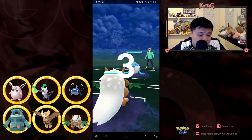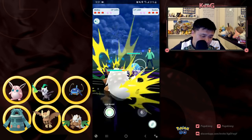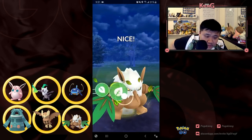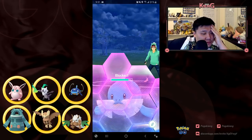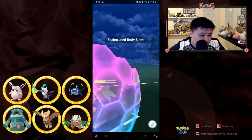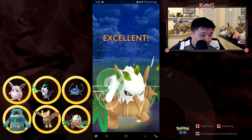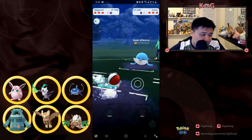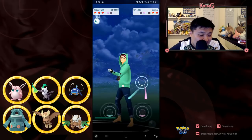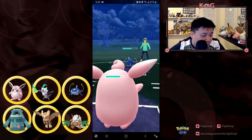He comes in with Celibi and I'm going to go for the Leaf Blade. I know this Body Slam is going to be enough to KO me, so I go for the Leaf Blade again and then I'm going to switch out into Wigglytuff just to burn the energy, hoping he doesn't have a counter.